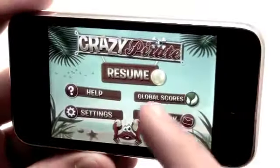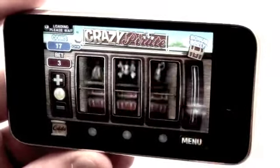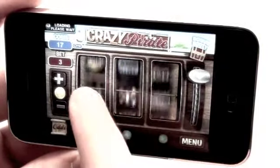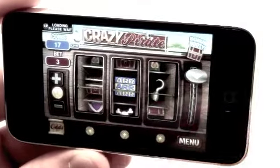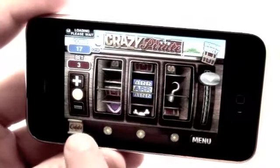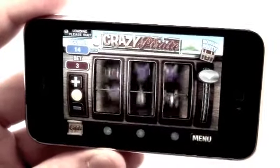On the right you have a bonus booty, so you're basically trying to gain points to unlock it. As you get jackpots and other wins, you unlock achievements and can climb higher on the leaderboard in Open Feint — the application is Open Feint enabled.